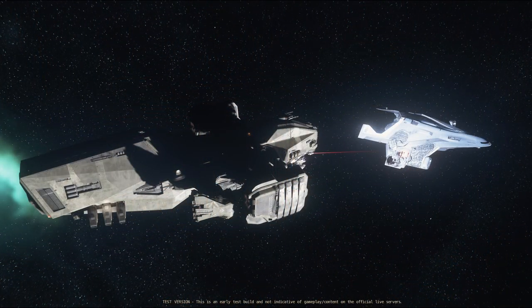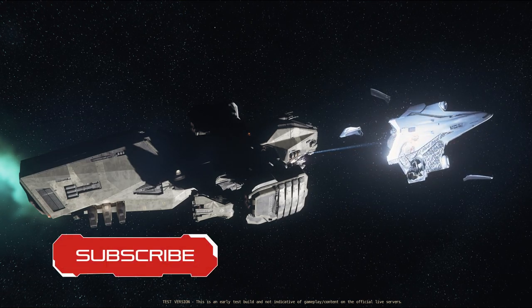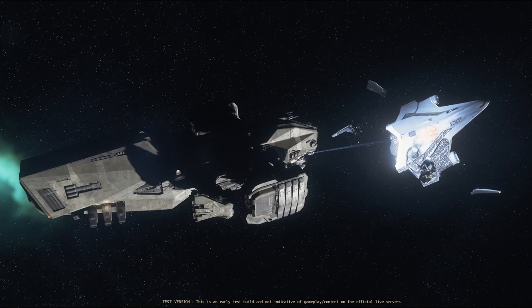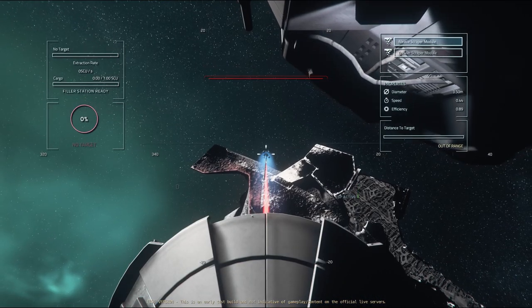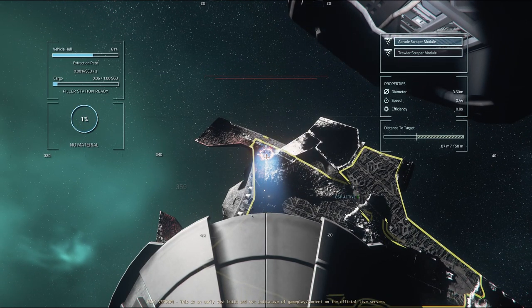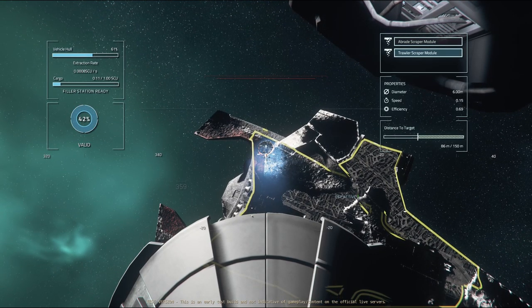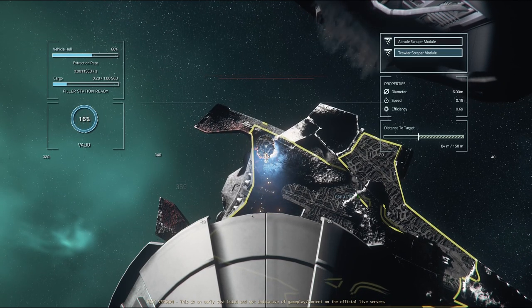Let's move on to the reclaimer. There are some specifics here. First, there are two salvage operator seats that control single scraping beams rather than dual beams. Second, the salvage dispensers are on the salvage deck, so you'll either need someone down there to move the cargo or you will have to move from the bridge to do it whenever a box is full. The controls are exactly the same as the vulture except the reclaimer doesn't have controls for beam convergence. At the time of recording the reclaimer salvage beams are supposed to be more effective than the vulture and it does feature a module that offers a wider beam. This beam generates a crate of RMC about every 45 to 60 seconds.